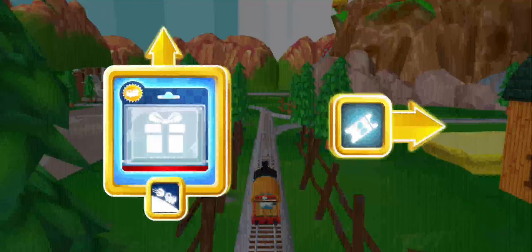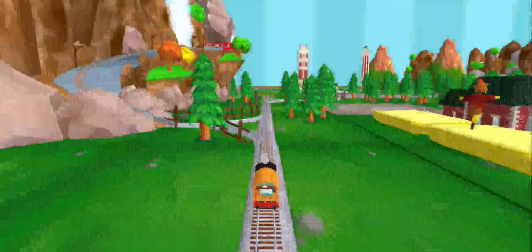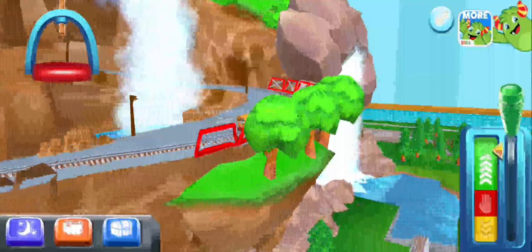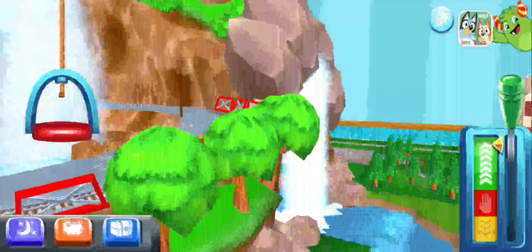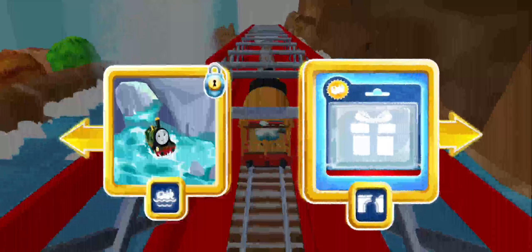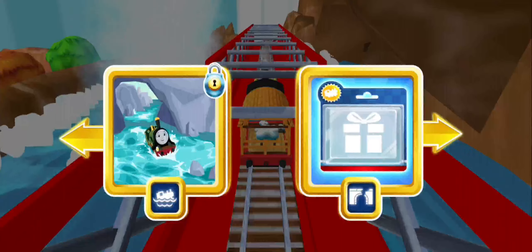The Great Waterton station is coming up. Going forward leads to the great water, right leads to the tunnel. This adventure box contains a unique engine and nine toys to place in your world. Get the mega bundle to add even more to your train set.